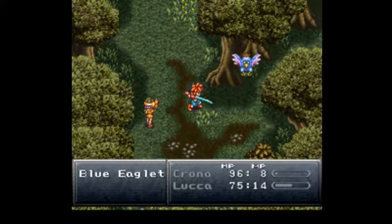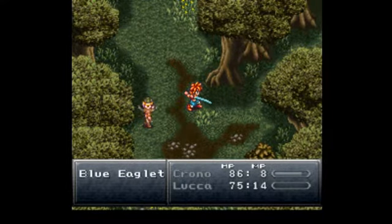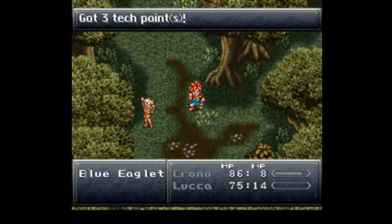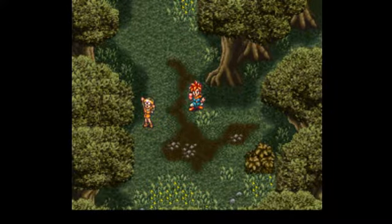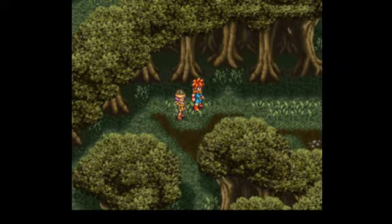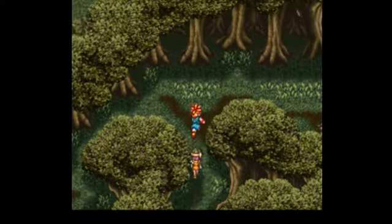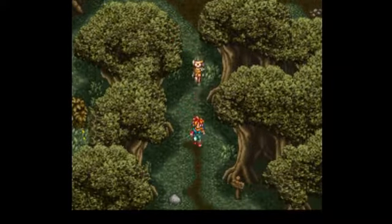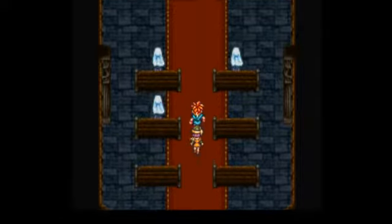Luca and Marl both have ranged weapons, and the thing with ranged weapons in this game is that you can be away from an enemy and not have to worry about a counter attack - which kind of makes them the safe players. Whenever they attack they don't have to worry about making contact and can shoot from a distance. But they rely on accuracy more than any other party member, so if your accuracy is still pretty low, chances are you'll be missing hits quite often. Their attack power just isn't as good as the other party members either, which makes them unique.